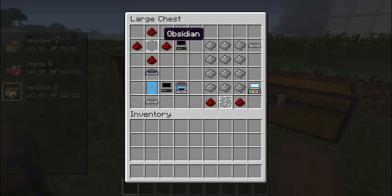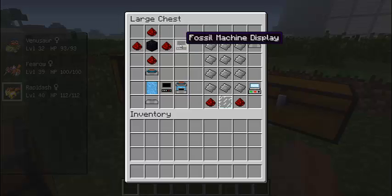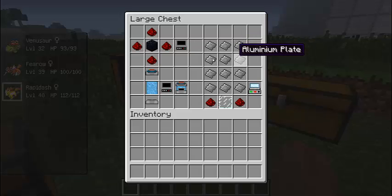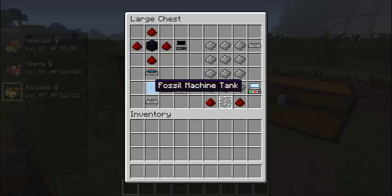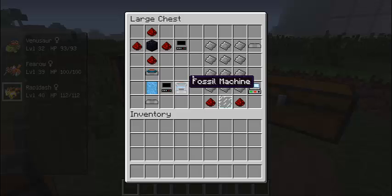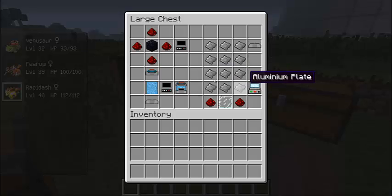You put redstone on the sides of a block of obsidian and it makes a fossil machine display. Then put six aluminum plates to get a fossil machine base. You take all of those parts — the top, the tank, the base, and the display — and you get a fossil machine.